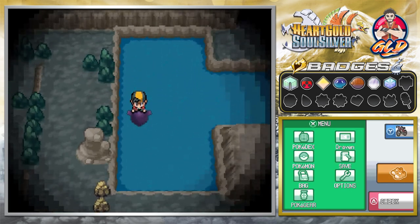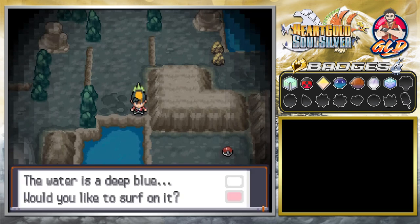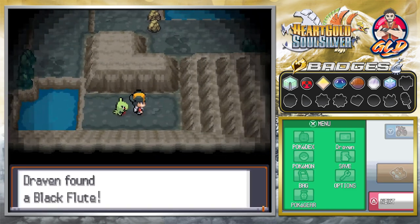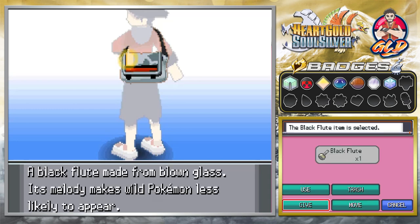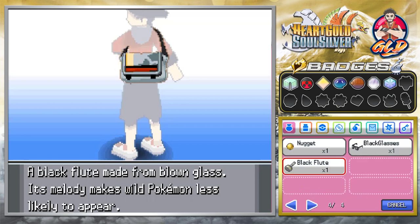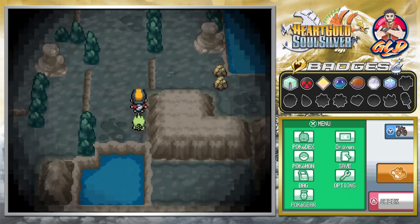Let's go ahead and Surf out and across this little pond area to grab the last item. And this happens to be the Black Flute — I wonder what it does. The Black Flute is made from blown glass and its melody makes wild Pokemon less likely to appear. I just used it, so fewer Pokemon will be attacking me now.